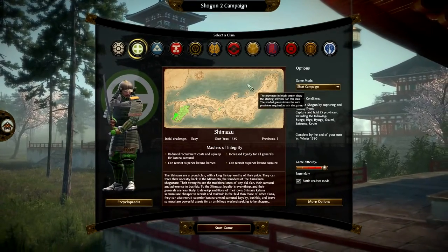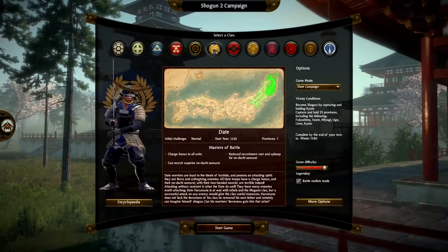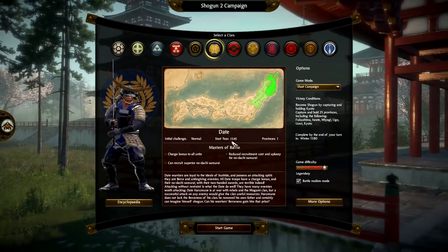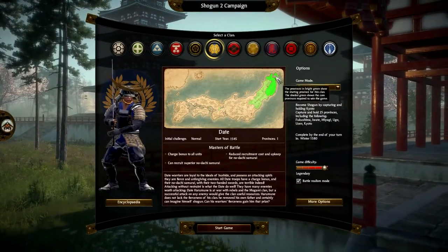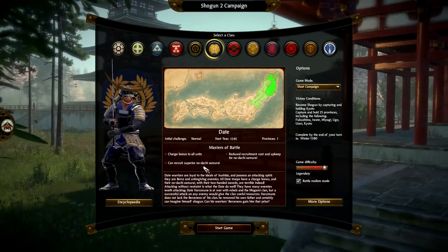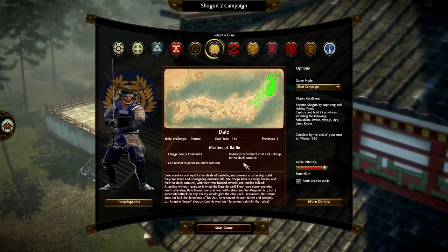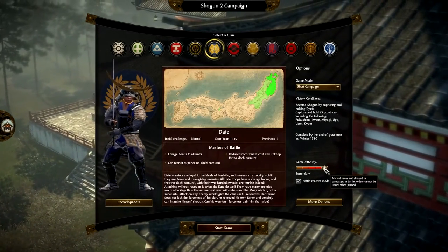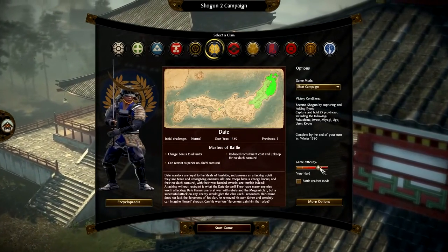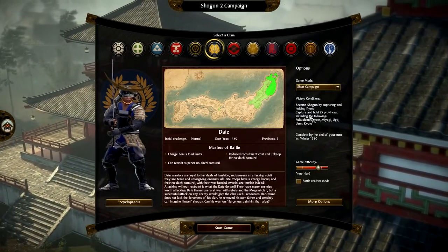We're going to start off with a different faction — I think we're going to go with the Date clan. The Date clan's initial challenge is normal. The start position is 15.45 and they start off with one province. They have a charge bonus to all units, can recruit superior nodachi samurai, and have reduced recruitment cost and upkeep for nodachi samurai. I usually play on legendary difficulty but I'm going to lower it slightly since this is for beginners. We're going to go with very hard difficulty, put on a short campaign, and hit start.